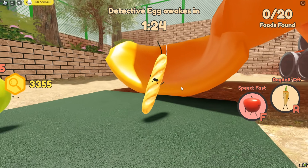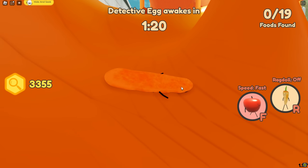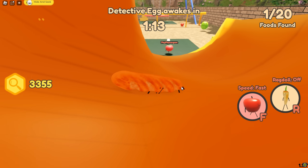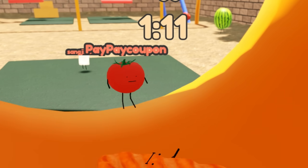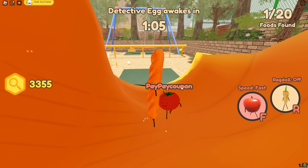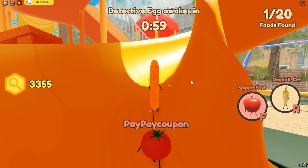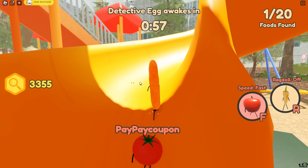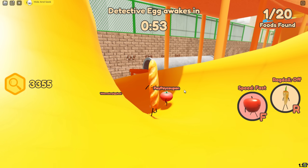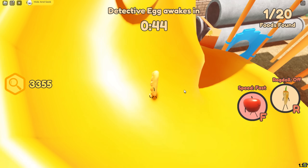Here we are as the french bread and I don't really know where I'm going to hide, so I'm gonna go up to the slide. There we go, we're gonna slide all the way down. Hello tomato - he's just gonna be right behind me so I guess we're just gonna have to walk all the way up. Wow, there's only two detectives - I don't remember the last time there was a two-detective game. I think we might be able to win this one.